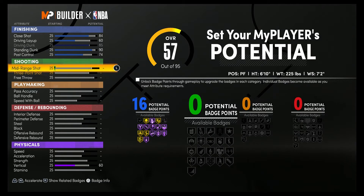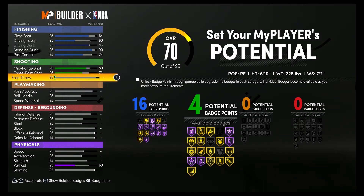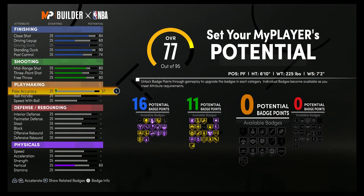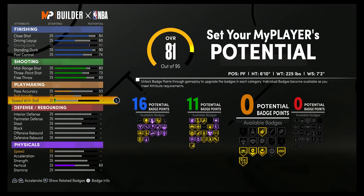For shooting, you're going to bring your mid-range shot up to an 80. Your three point shot up to a 73. Your free throw up to an 80. And that's going to give you 11 shooting badges. For playmaking, you're going to bring your pass accuracy up to a 53. Your ball handling up to a 58. And your speed with ball up to a 61. That's going to give you two playmaking badges.